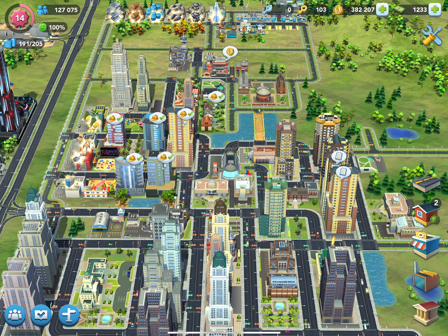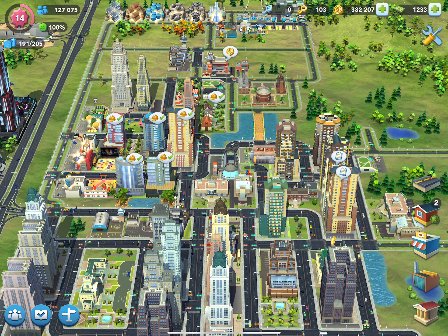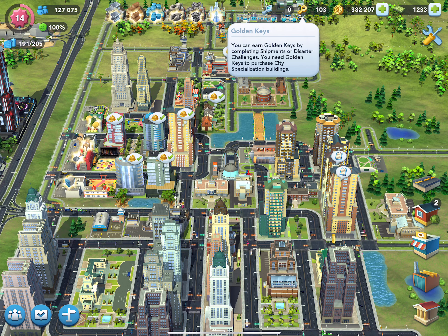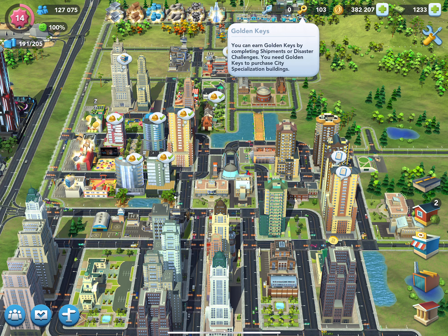Moving over to the top right-hand side of the screen, this is your city treasury. We have platinum and gold keys. I have not reached the level to achieve platinum keys yet. The golden keys are hard to get at first but start to get a little easier, and these are used for building specialty items, parks, and racks.